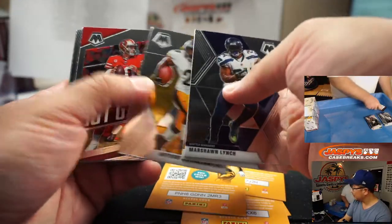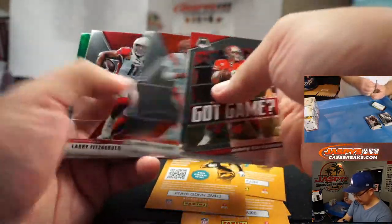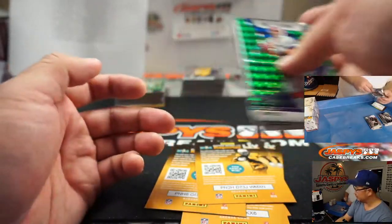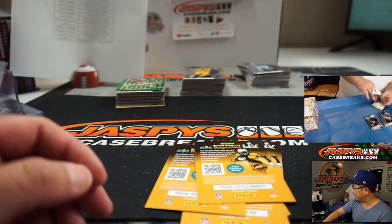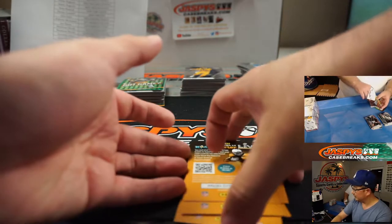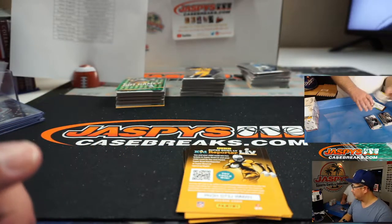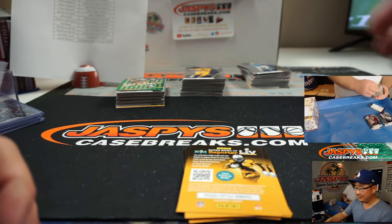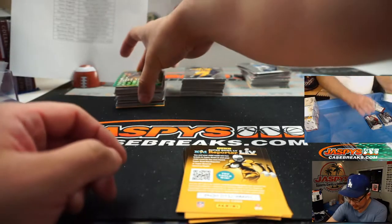Did they call defensive pass interference? I don't know - I think they called defensive, and that's equal. There shouldn't be - no, it's second and five. So they called defensive? Yeah, defensive. Very weird. There's a got-game green - looks a little different, just a light green in the background. It looks cool though. That'll go to the Steelers.